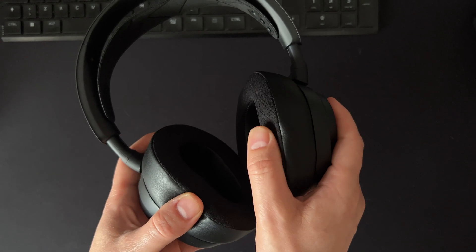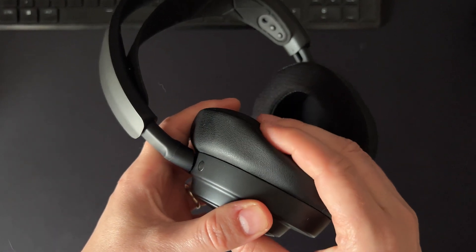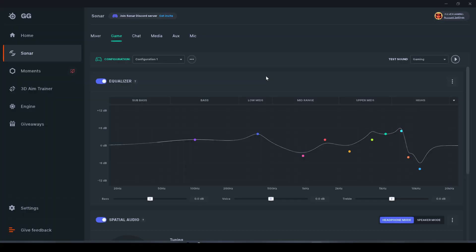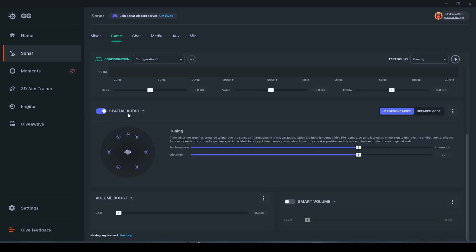These settings apply with standard ear cushions. If you have different cushions, like velour, you'll need to tweak a little more since different cushions affect the sound. There's also a Spatial Audio option, which is similar to Dolby Atmos — I usually prefer to tweak the equalizer instead. But if you're not satisfied with the equalizer, you can apply Spatial Audio. You can also boost the volume or enable Smart Volume, which keeps sound within a consistent range. Personally I don't like Smart Volume in any of these submenus, as the sound feels a bit strange.